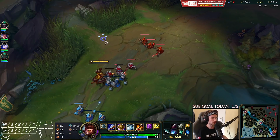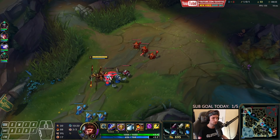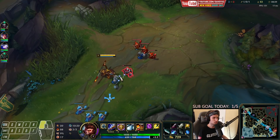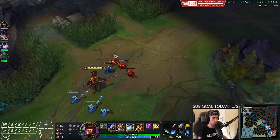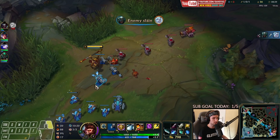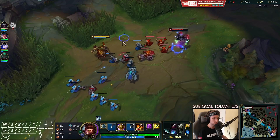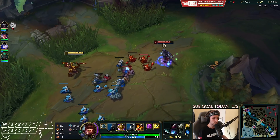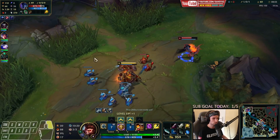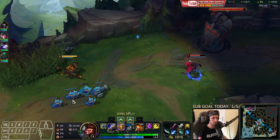He's trying to roam mid right now — you can tell because he went into the river. He has the ultimate so he could roam if he wants to. Surprisingly enough, he actually has more farm than I do right now, but that's because of my trades. He blocked my E, not my Q — so it did insane damage right there. We should just Q him instantly as soon as he goes for the cannon.